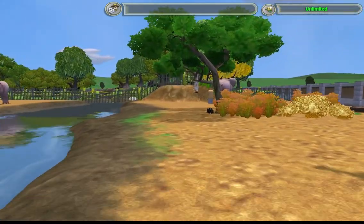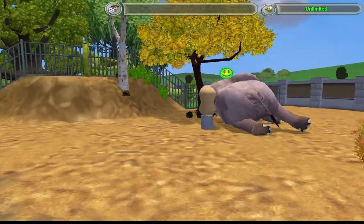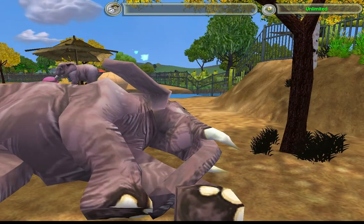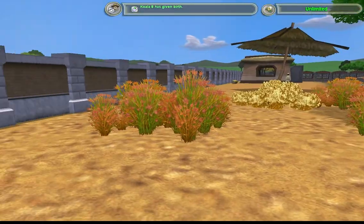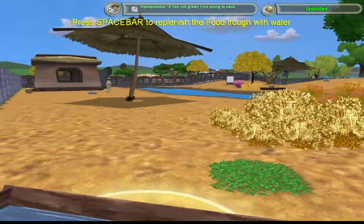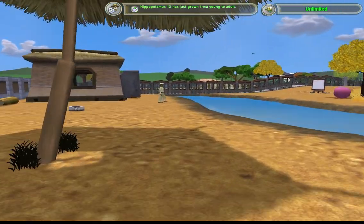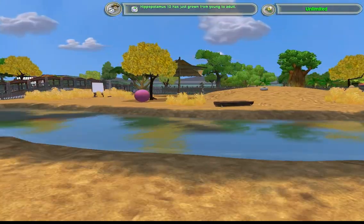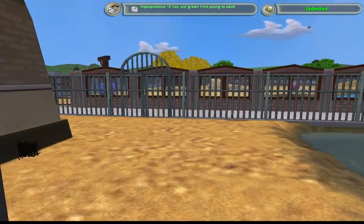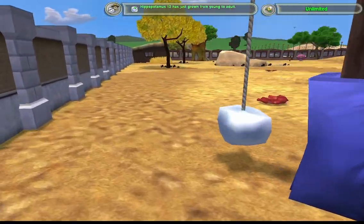Here are our African elephants. And that's about it — it's not the most amazing enclosure, but it works. And across this walkway we've got the African wild dogs.